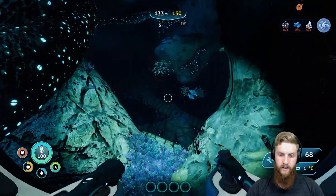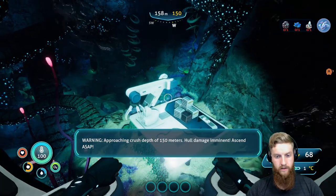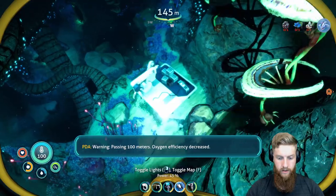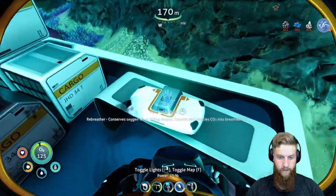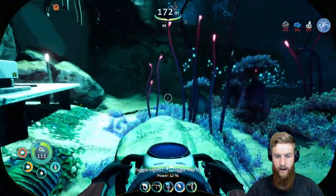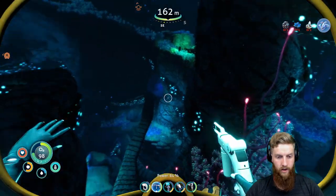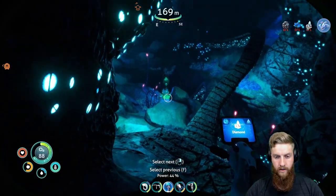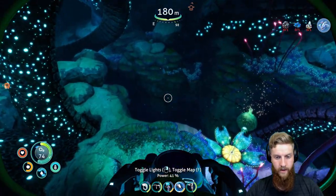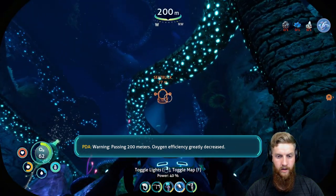Let's get down to the depths here, where the big boys play. Warning: maximum depth reached, hull damage imminent. Passing 100 meters, oxygen efficiency decreased. Is there anything else down here that I can take a look at? Can I scan this? Nope. Let's do some searching. Oxygen efficiency greatly decreased. No diamonds, eh? Dang.